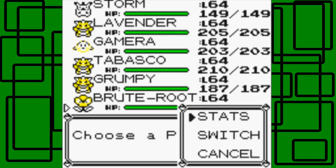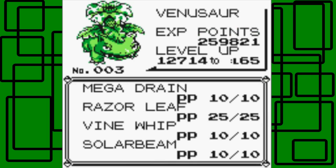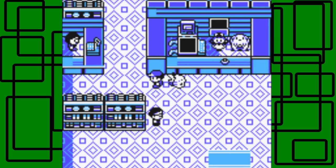Finally, Brood is level 64 with the moves Mega Drain, Razor Leaf, Vine Whip, and Solar Beam. I have Pikachu up front as Storm because Lorelei is the master of Ice-type Pokemon, but she also has some Water Pokemon like Dewgong — that's the first one she'll send out — and then Lapras and Cloyster.